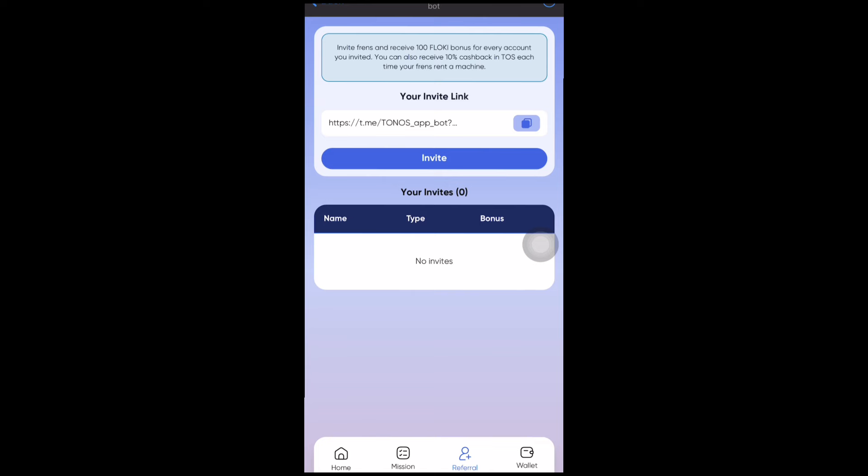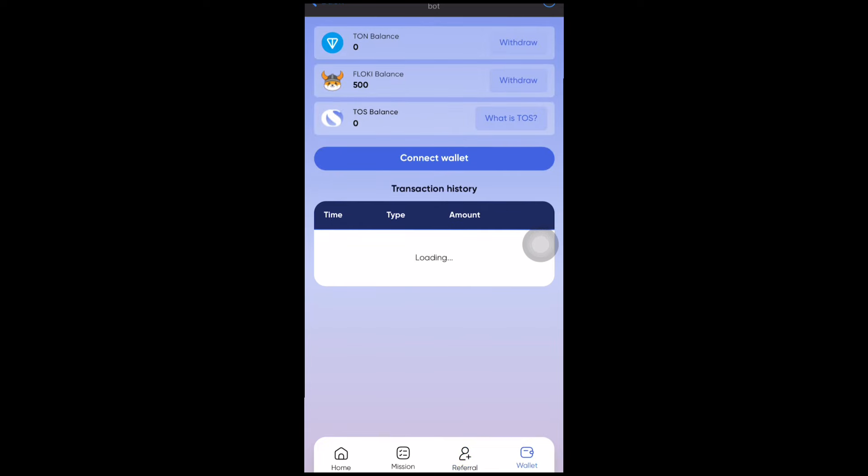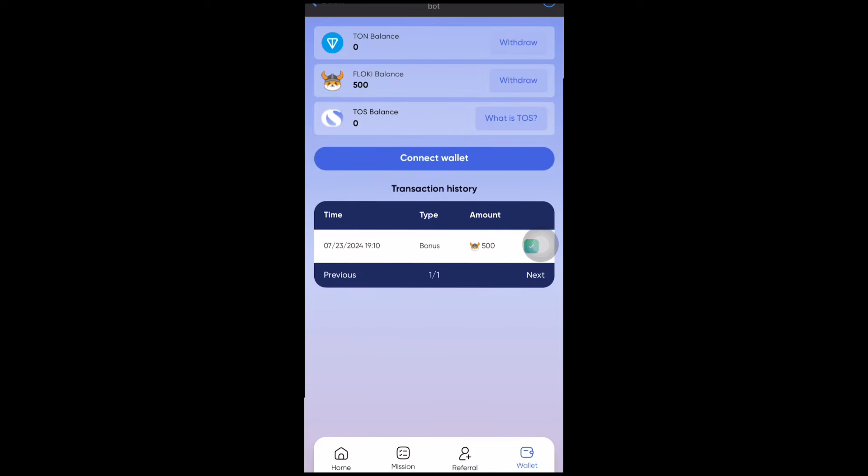You can also receive 10% cashback in TOS each time your friends rent a machine. Now, the next feature is the wallet — you can go ahead and connect your wallet to start transacting between your TON wallet and this bot. This allows you to withdraw your coins into your private wallet and also rent a miner on the platform.